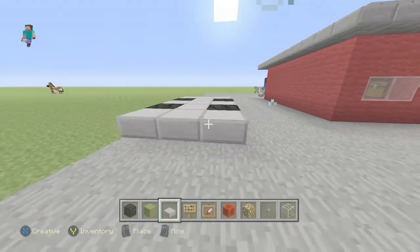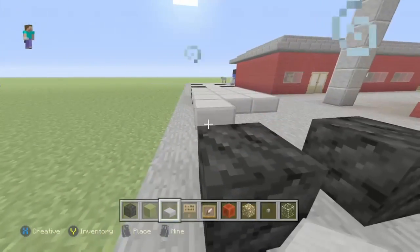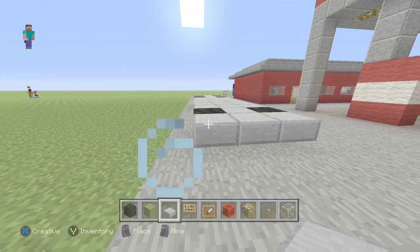Next we're going to need your stone slabs — they're going to go on top of the wheels. All you want to do is go all the way across to the front wheels just like this. Come in front, then go like this.